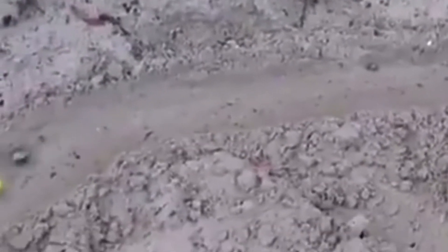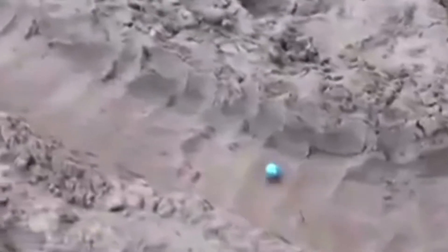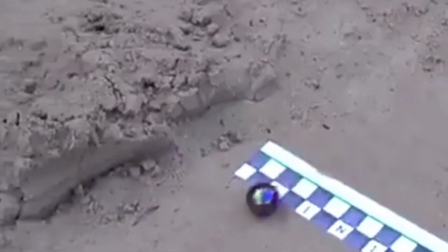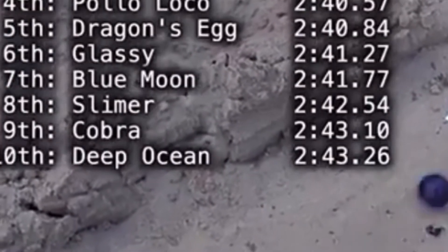Back behind those top three, it looks like Dragon's Egg, then Pollo Loco. Is anybody going to be able to catch Comet at this point? As we take a look at the back part of the field coming down through these last few chicanes, up into this ribbed boulevard — Comet with the finish line in sight. Tarantula will not be able to chase him down. Reflector going to round out the podium in front of Pollo Loco, Dragon's Egg, and Glassy.